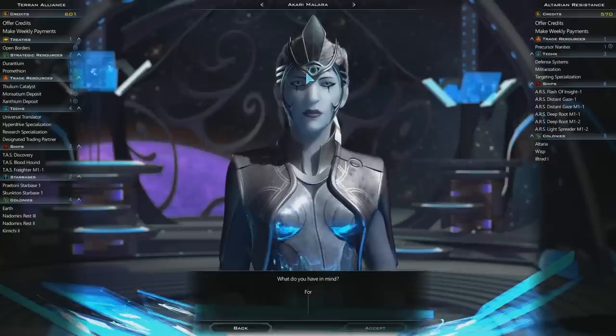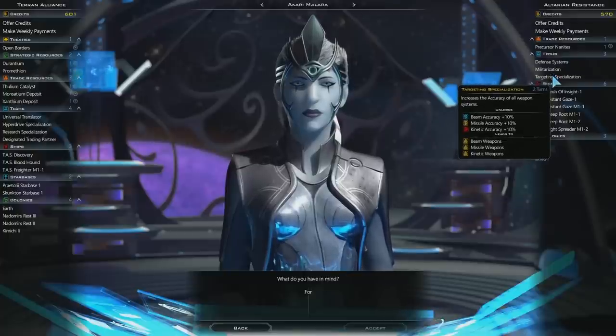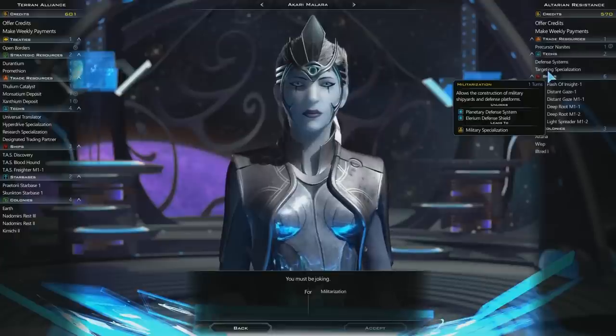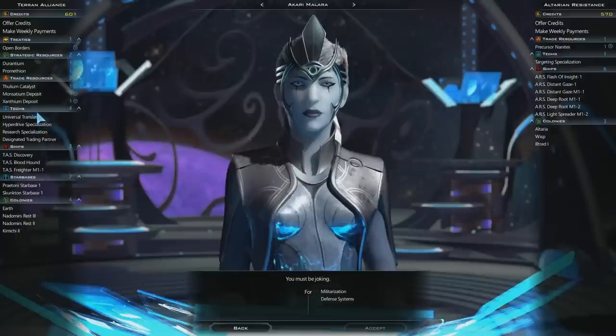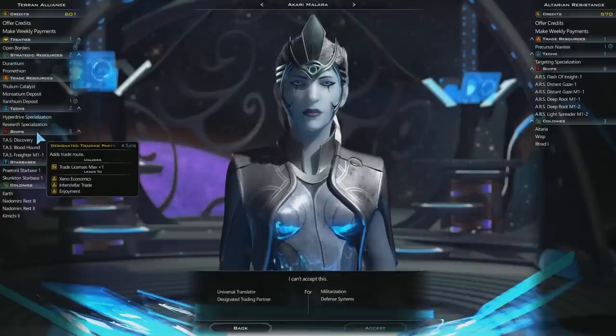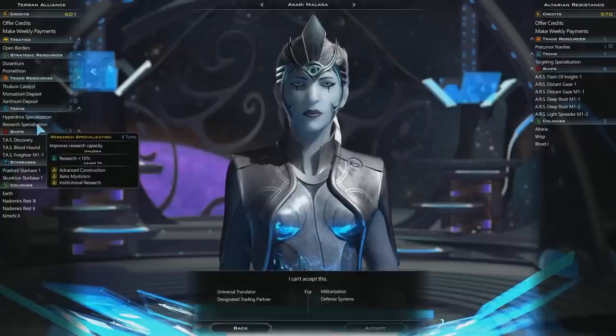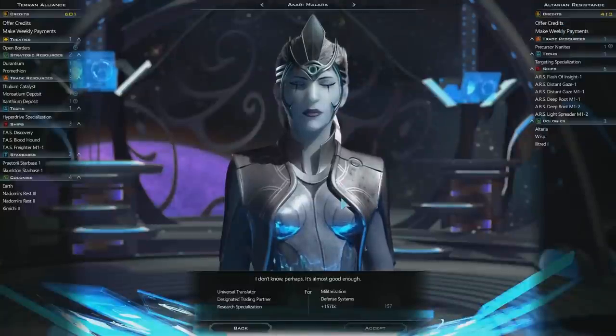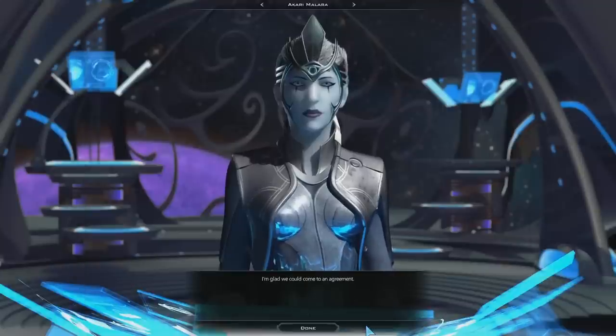Their leader is wearing full metal armor — it's actually a vague reference to Sorcerer King, but that's another game we'll make tutorials for. I'm interested in getting some of their tech. I wonder if giving them Universal Translator is a good idea — it would let them start dealing with other civilizations, and I'm not sure I want that. We eventually come to an agreement.